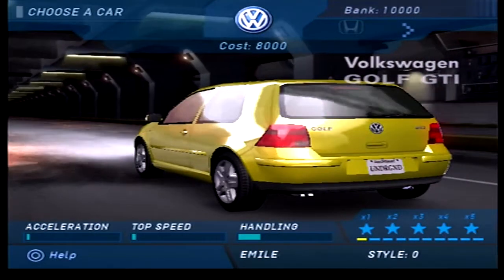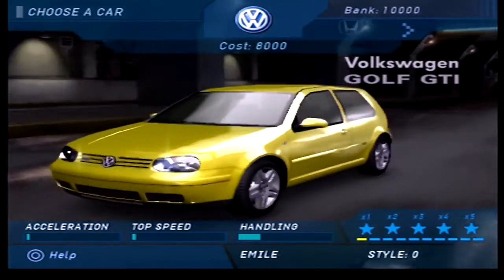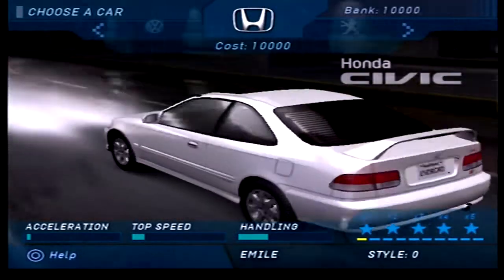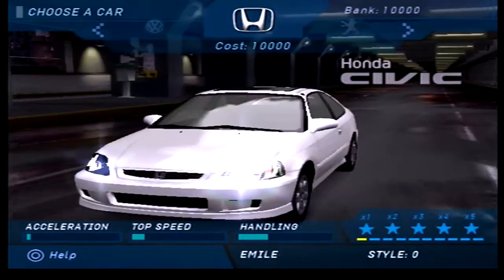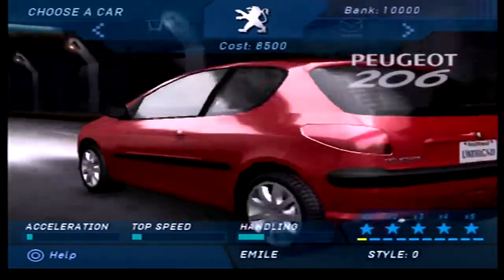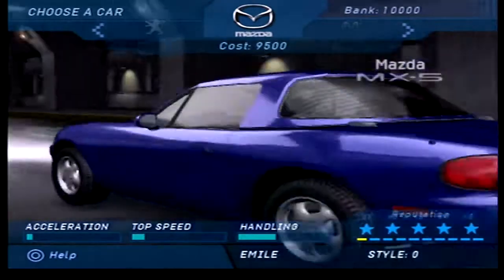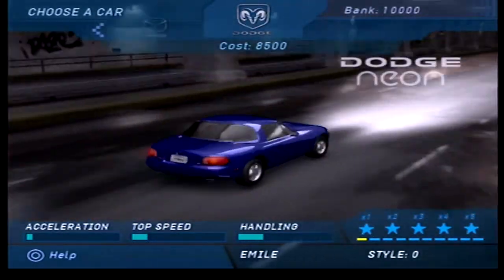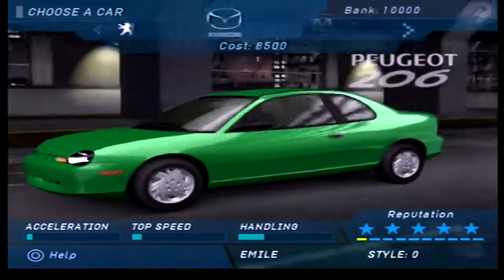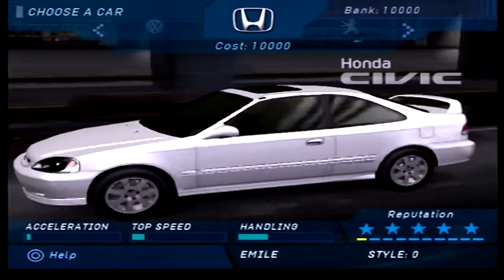We are now charged with picking our first car. We have a choice of the Mk4 Volkswagen Golf — not going for that since I used it in Underground 2. There's the SI Civic Coupe, which was missing from the European version of Underground 2 so I never got a chance to drive it. Then there's the Peugeot 206, the Mazda MX-5 NB edition which is my personal favourite of the MX-5s, and the Dodge Neon, which actually isn't a bad car.